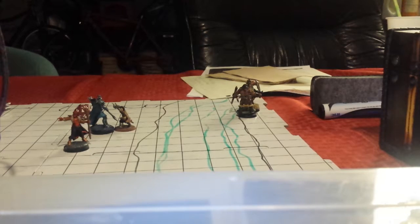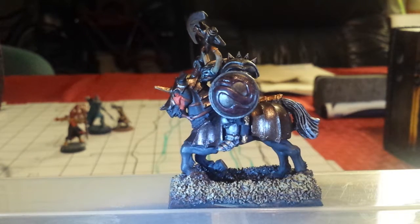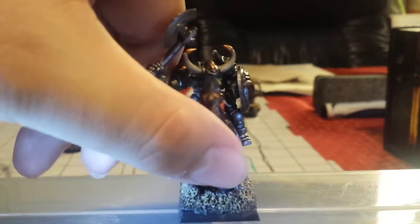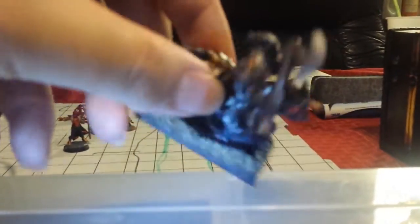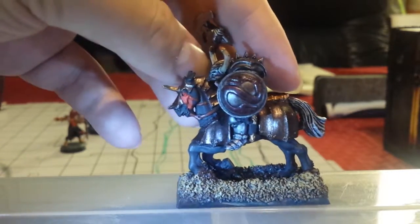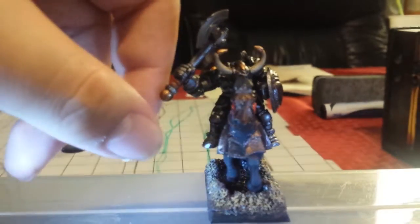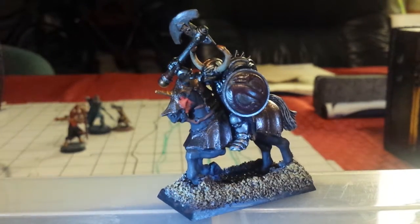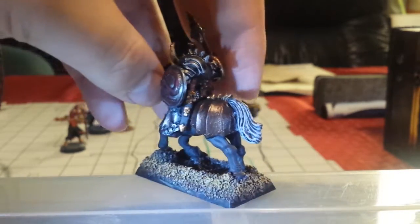Next up, I guess we'll start with some Games Workshop stuff — we have my Death Dealer. I call it the Death Dealer because I kind of modeled it to look a lot like the Frank Frazetta Death Dealer. This was also from that lot of Warhammer Fantasy. The shield is from Marauder Miniatures' Beastmen line, and the axe was on a different Chaos Warrior. I just kind of kitbashed it, cleaned it up a bit, and that's how I got my Death Dealer. I absolutely love this guy — I want to run him as a villain one day in a D&D game.